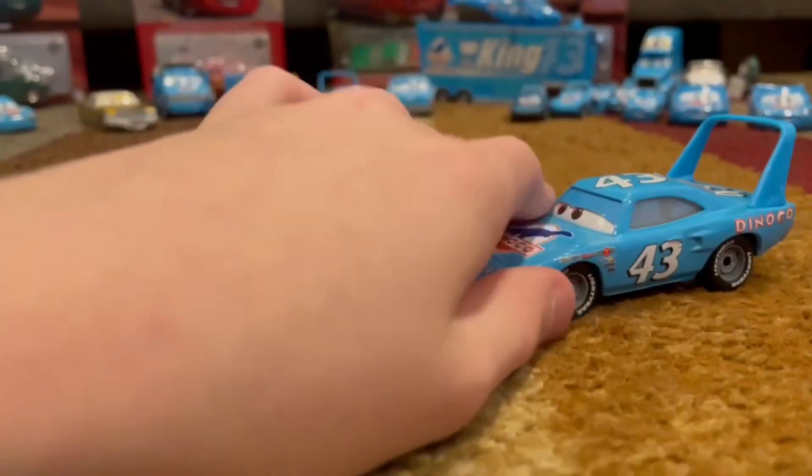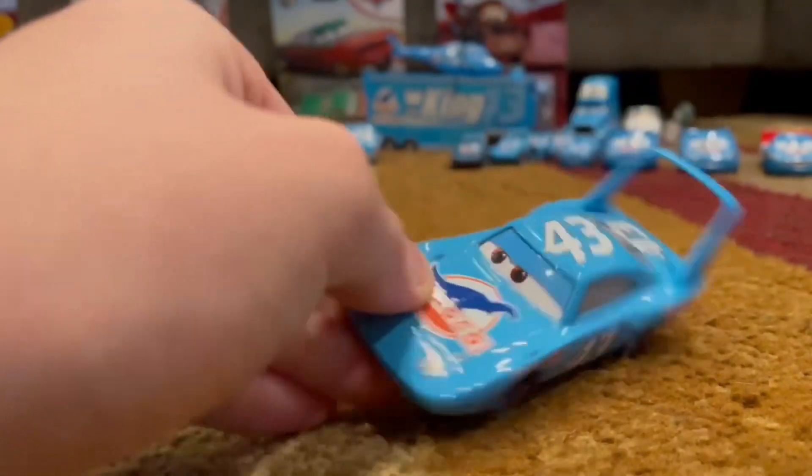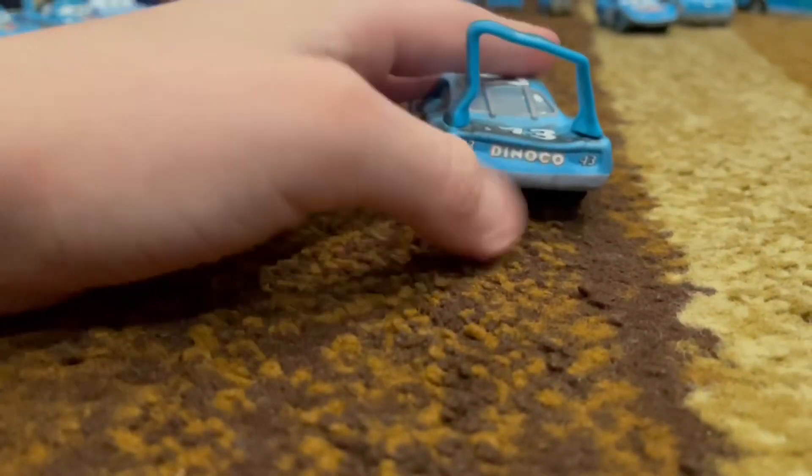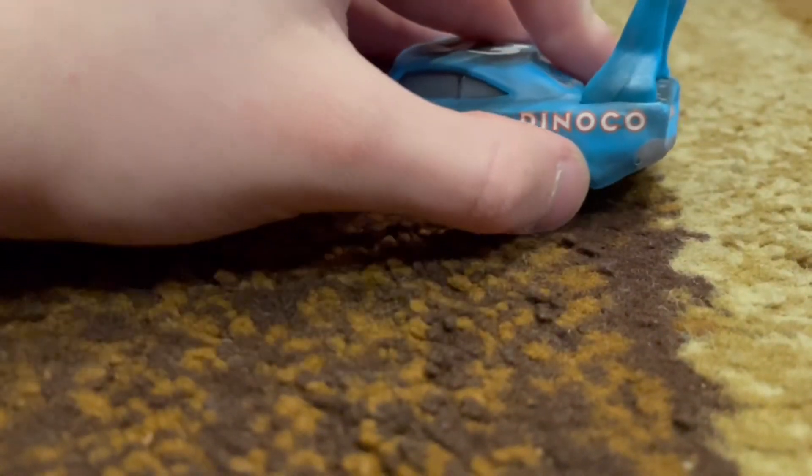And the roof — there's a lot of like mud and grass stains. Then on the top of the normal one it's just normal. 43 Dineco. If you notice over here it's more dented up and stuff.